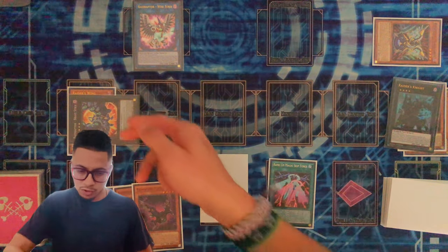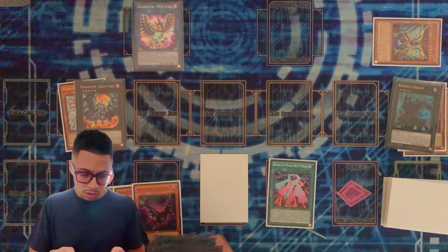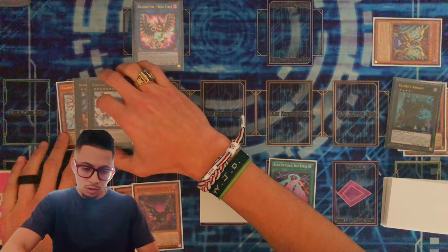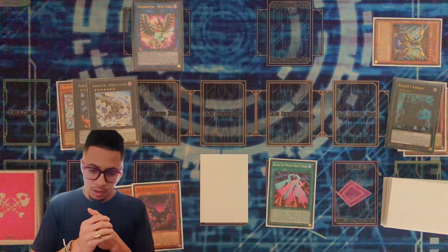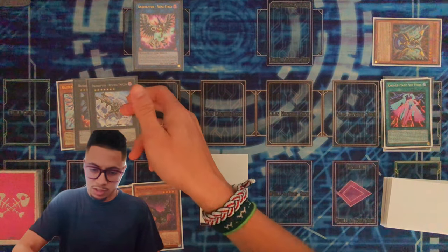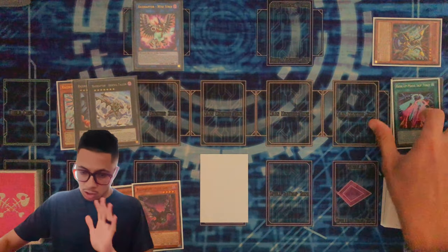Let's go ahead and set this one down. We're going to activate the Skip Force, target the Brave Strix. We're going to go ahead and go into Arsenal Falcon, which is a rank seven. At this point your opponent can Nibiru you here, but you'll still get a Towers monster because you have this. So it's not all lost.